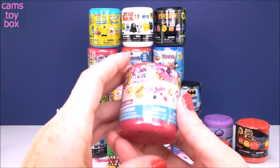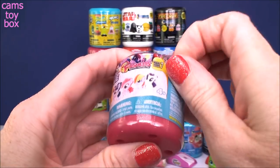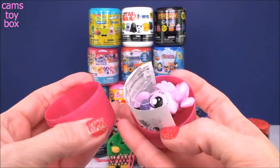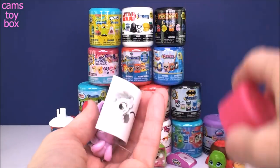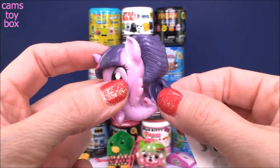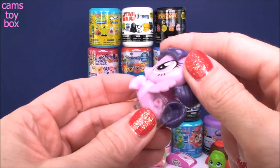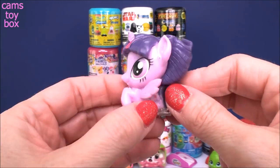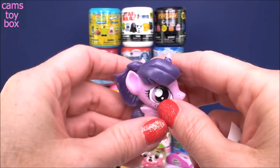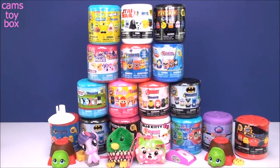Let's move on to our Mashem and Fashem surprises. Our first one comes from My Little Pony the Movie — this is a Series 7 from My Little Pony. We got Twilight Sparkle. How fabulous does she look? She's a sea pony in this edition. She comes with her own little stand, which is super cool too, because these guys are kind of hard to stand up because of their fins. So they give you this really cool little stand so it makes it easier for you to display your Mashems and Fashems.